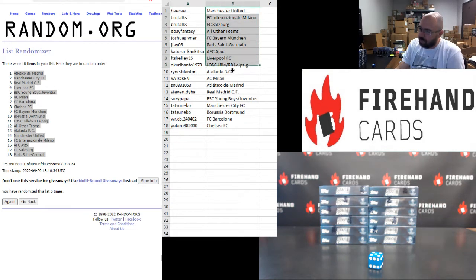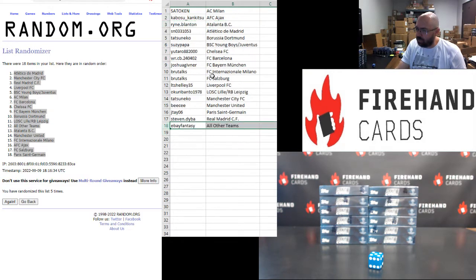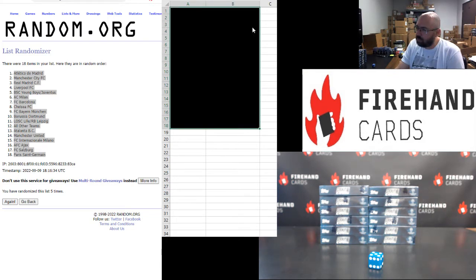So those are your squads. In case you're just joining one of our Stadium Club Chrome UEFA breaks for the first time, the combo teams were set up so that every spot in a break has the possibility of at least two different autographs. The two combo teams are Young Boys/Juventus and Lillian/RB Leipzig — those four teams have one autograph each. Wolfsburg has two autographs but no base cards, so that's where that all comes into play.